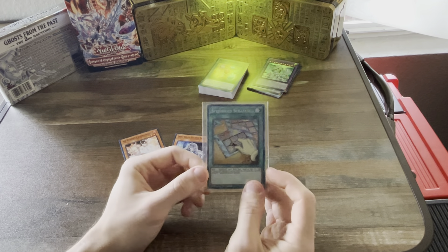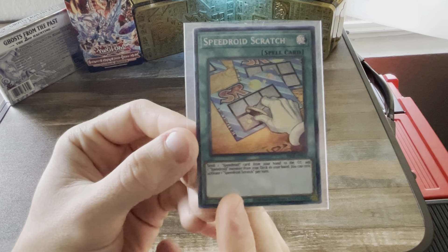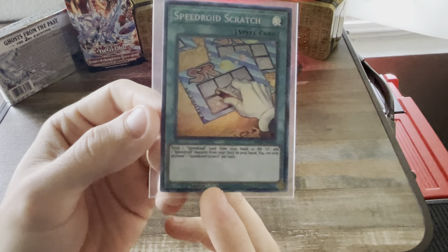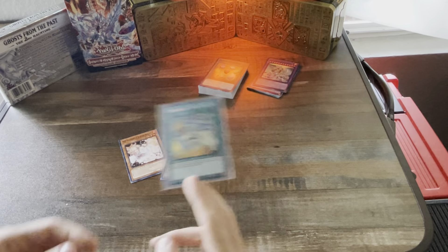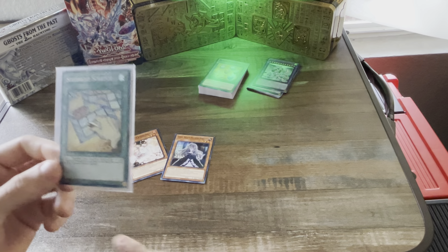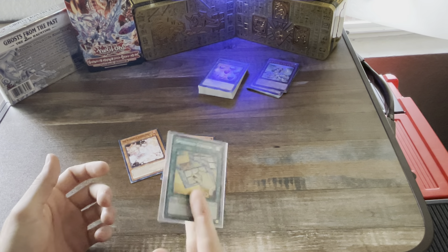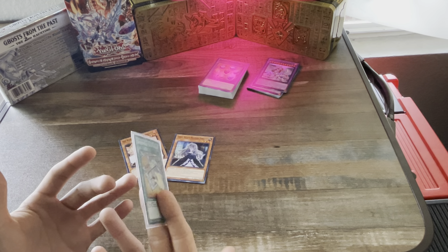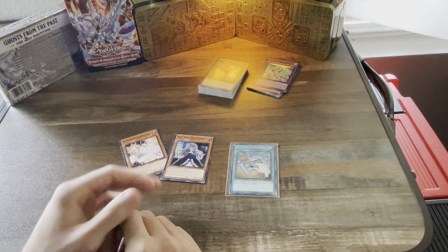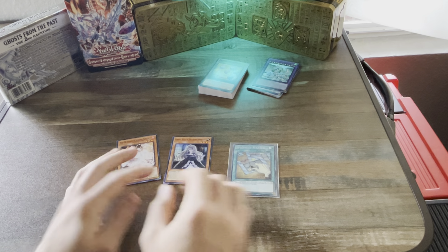He gave me a Speedroid Scratch, and this card is actually pretty sweet. It says — it's a little hard to read — 'Send one Speedroid card from your hand to the graveyard; add one Speedroid monster from your deck to your hand. You can only activate one Speedroid Scratch per turn.' So basically, if you have a Speedroid in your hand that you can't play right now, you send it to the graveyard and pull a Speedroid from the deck to your hand, and if it has an ability you can play it to the field immediately — so you can have two or three monsters on the field and combo off even more.